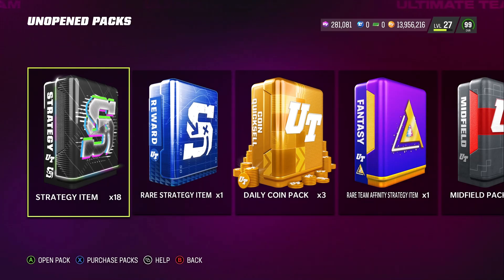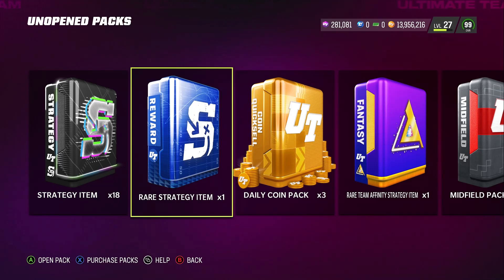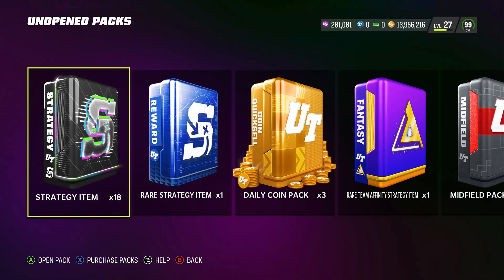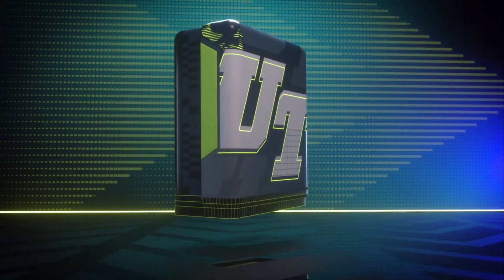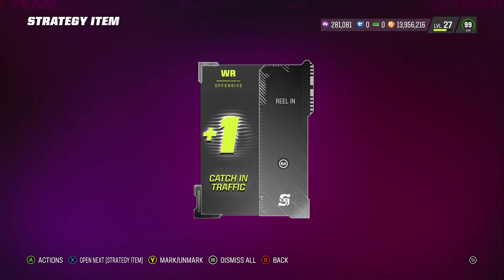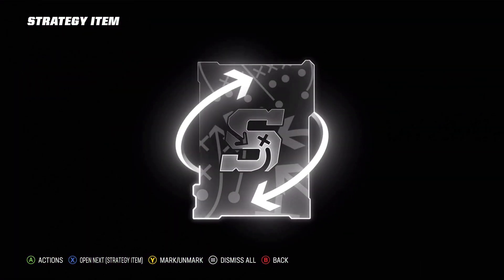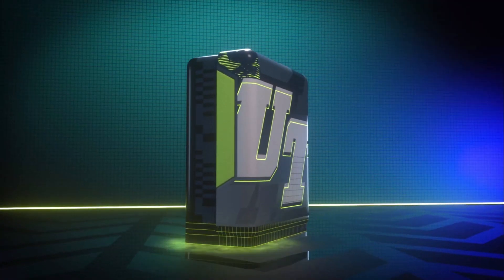I'm going to open up all these packs and then go to my item binder to complete the sets and show you that 110k in coins. I've got 18 strategy items total — some common or higher, a couple of rare ones. One rare came from grinding out solos, the other from the competitive pass or season pass. These are all free strategy cards from grinding the game.